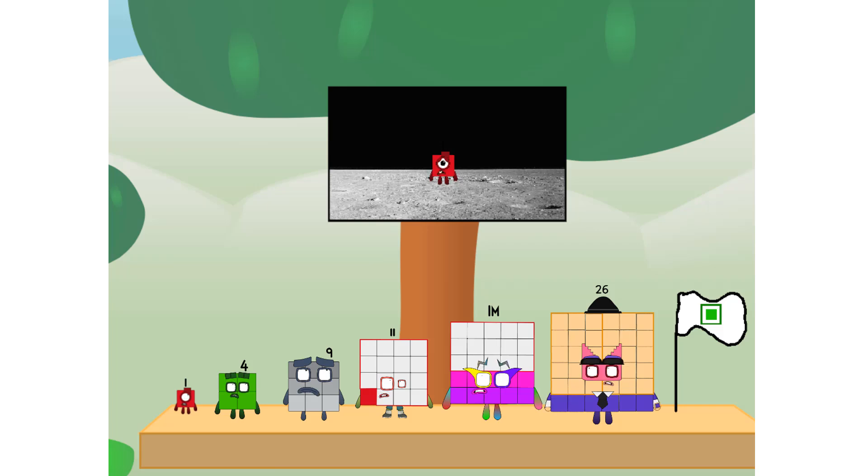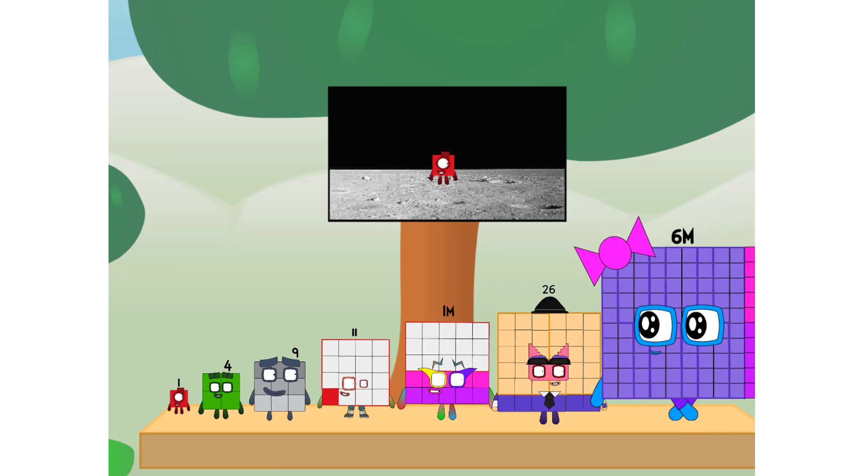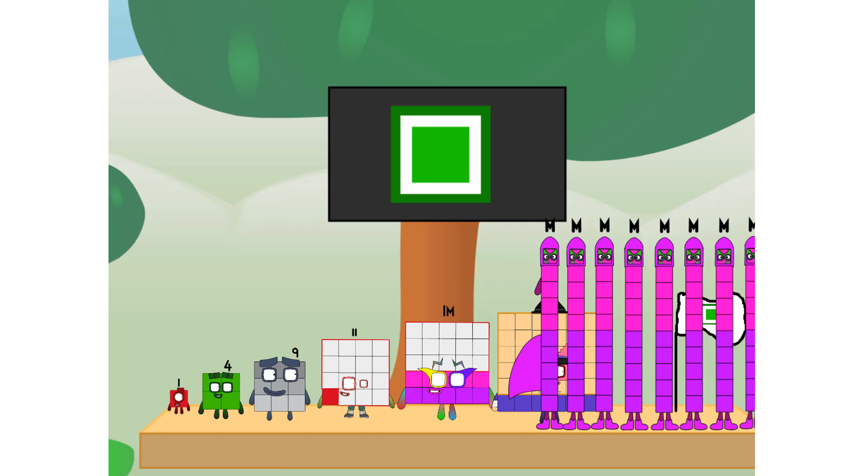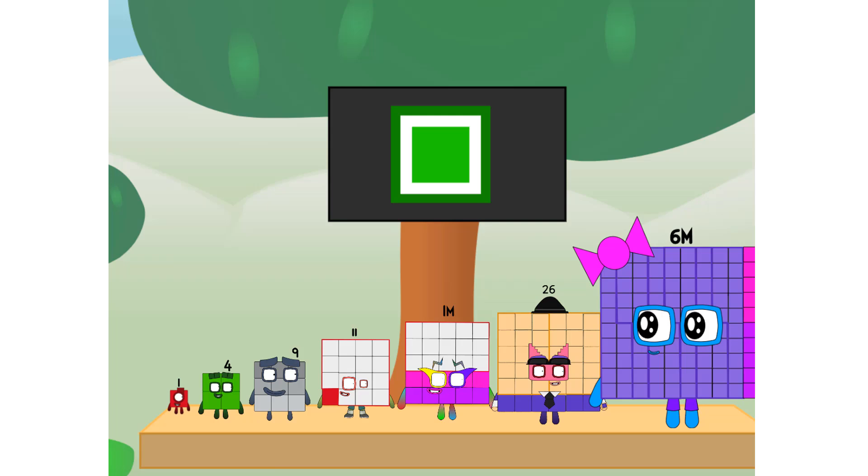The only thing left now is to plant the square club flag. Numberland, we have a problem — I forgot the flag. Don't worry, little one, I'll take care of this. 91, and I promise — no rockets.